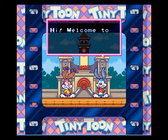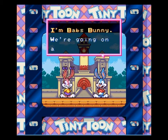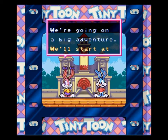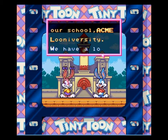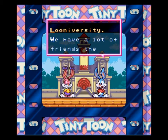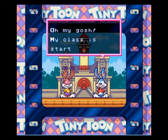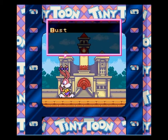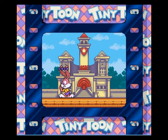On nous dit bonjour à tous, bienvenue dans le monde des Tiny Toons. On continue, on parle de Buster et Babs. Je crois que Buster est le fils et Babs est la cousine de Buster, si je ne me trompe pas. Donc là, on commence par le premier niveau qui s'appelle l'Université Acme. Il va aller en classe, donc il se dépêche. Il y a des personnes qui sont parties dans le School Building.